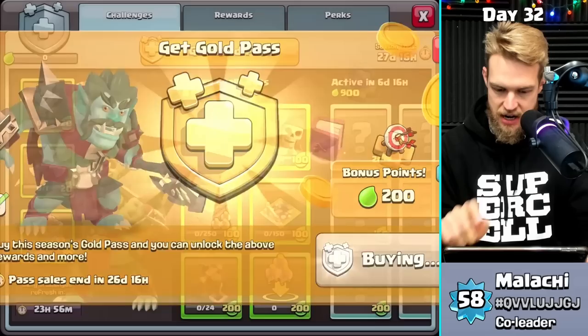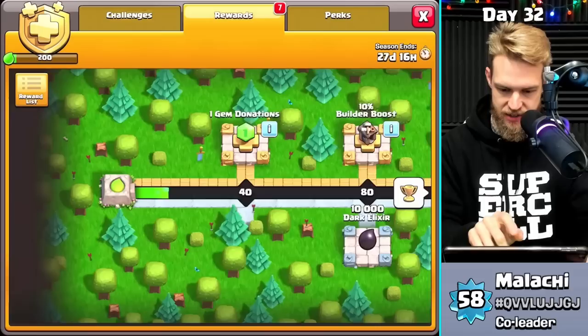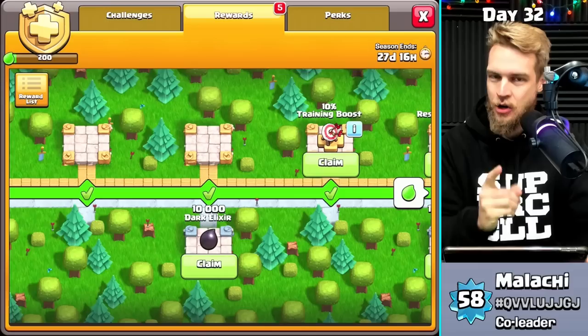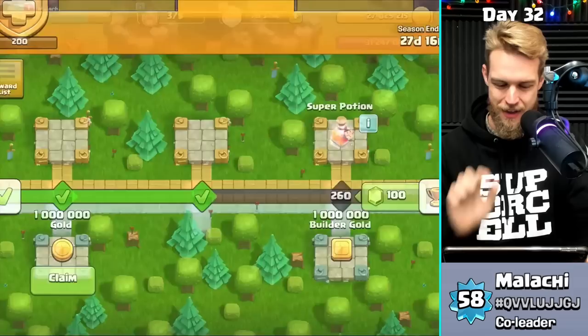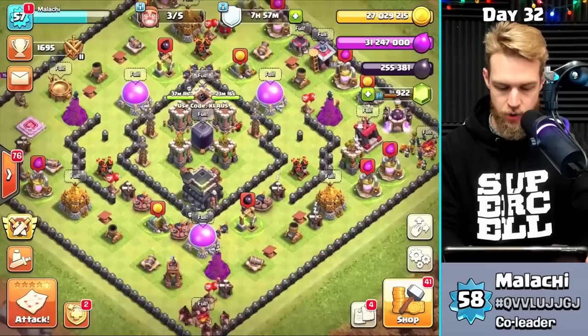Purchase is all set. I should be getting some points — yes! I'm going to claim my one gem donation, get my 10 builder boost — you don't want to do any new Town Hall upgrades until you at least get that 10. I'll collect my training boost, research boost, and the bigger season bank. That is an amazing way to start off the season.